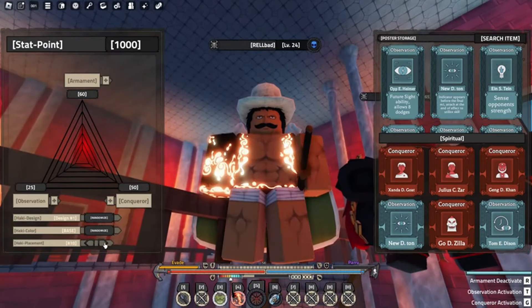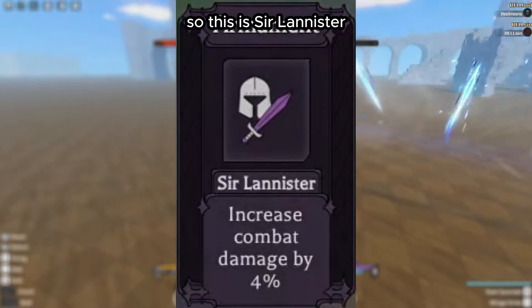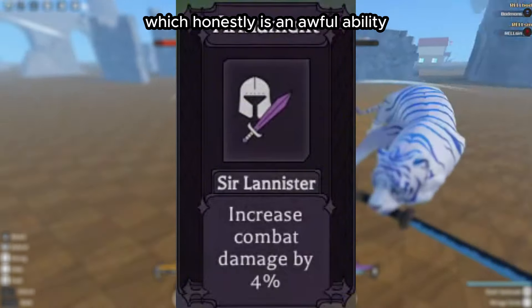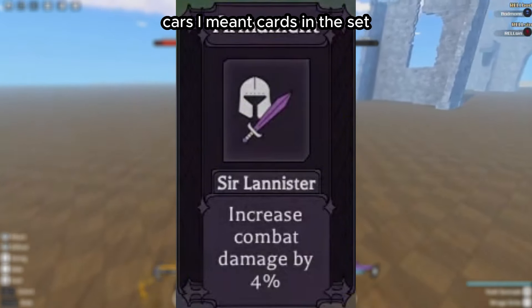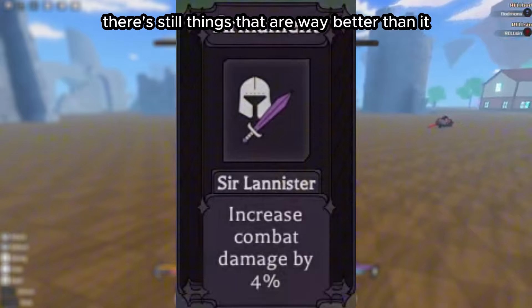Moving on to individual abilities. Starting with Armament, the first card is Sir Lannister — it simply increases your damage by 4%, which is honestly an awful ability compared to the other cards in the set. Even within its own class, there are things way better than it.